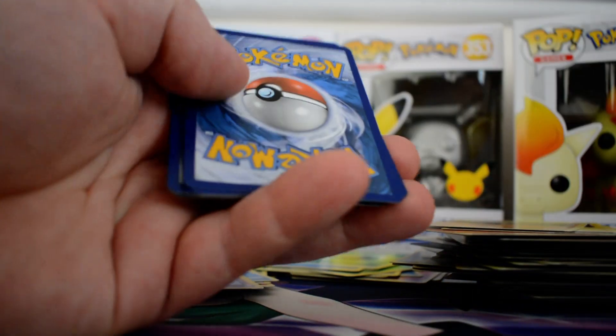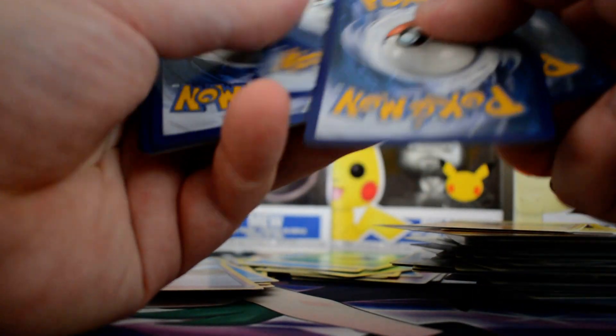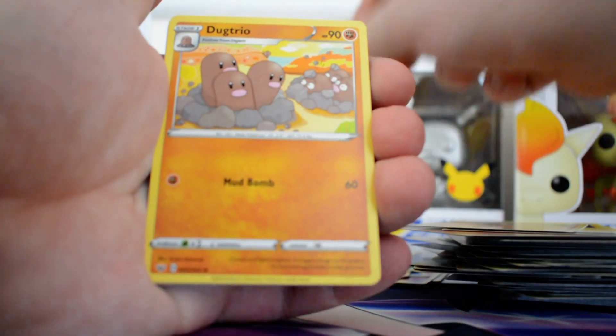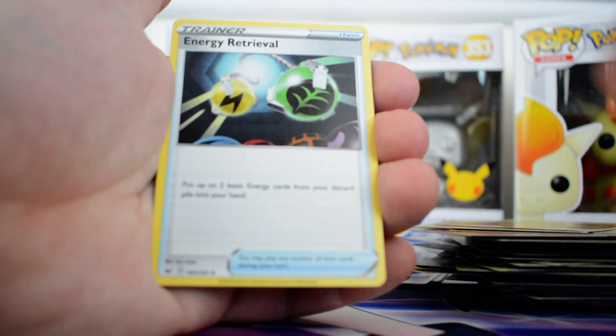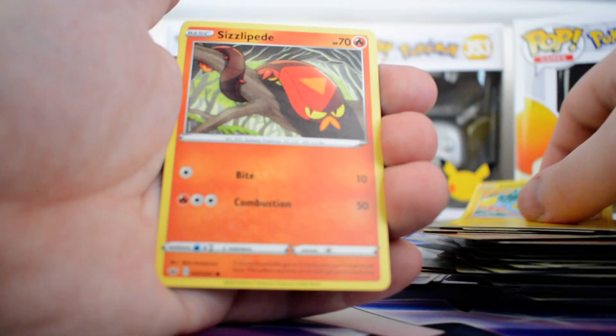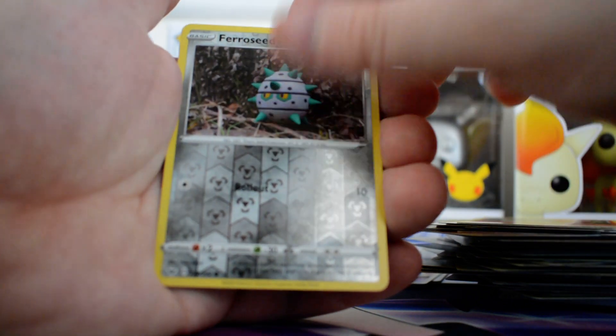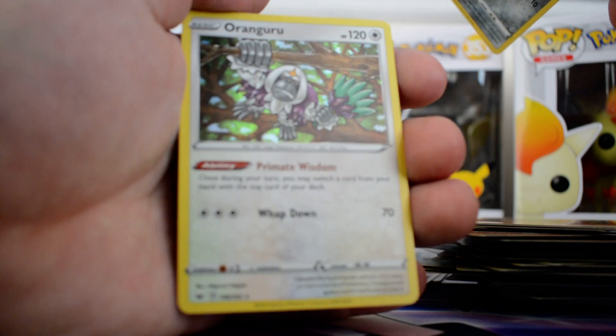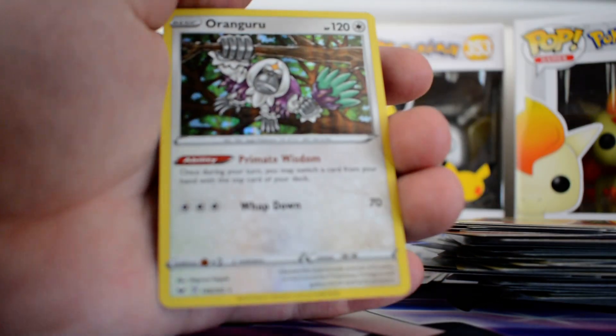Best of luck, here we go. Anything good? Got a Steel, Dugtrio, Switch, Energy Retrieval, Grookey, Cufant, Valtoy, Chinchou, Sizzlipede, Reverse Ferrisseed and a regular rare Orangaroo.